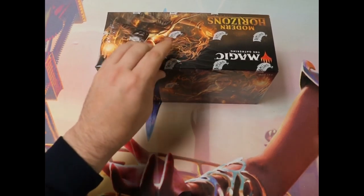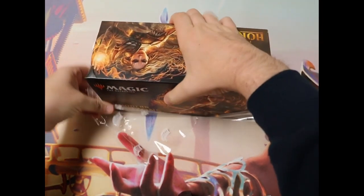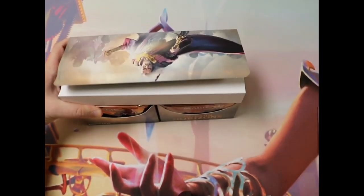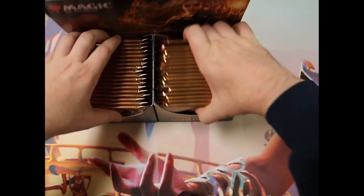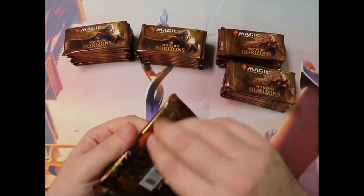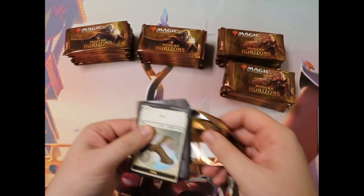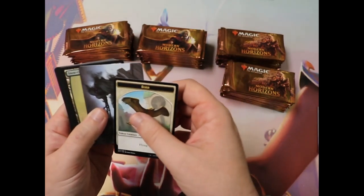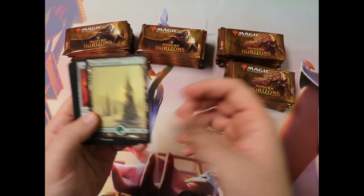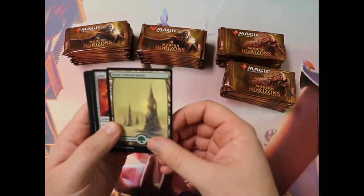Let's see what we get. Look at those wonderful packs. I'm not really going to look too much at the uncommons and commons today. Snowlands are always nice because extra planar lens is definitely a thing in Commander, and I know that its price has gone up. It's sitting somewhere around 40-ish dollars right now, but the lenses aren't that expensive anymore to go with it.